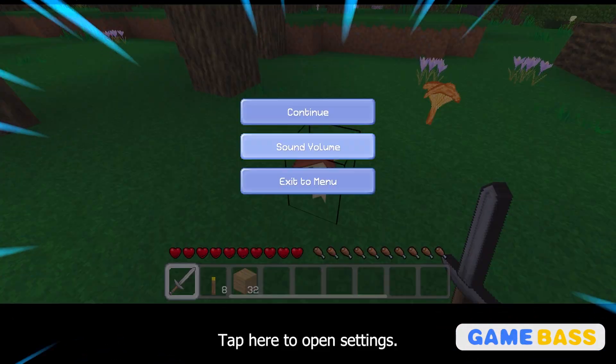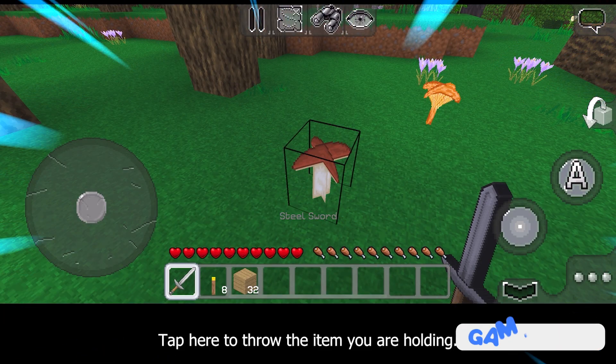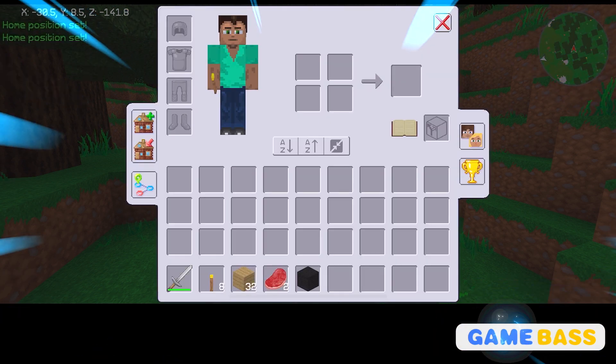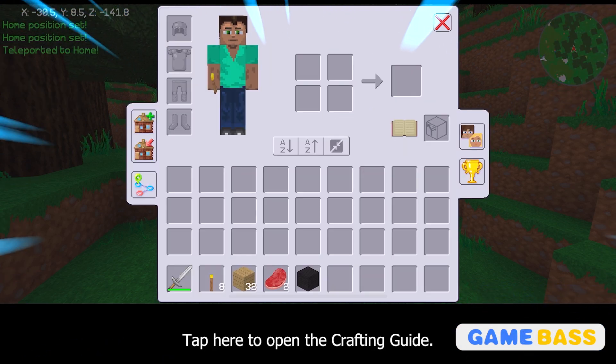Tap here to open settings. Tap here to throw the item you are holding. Tap here to open your inventory. Tap here to set your home point — this is where you respawn when you die. Tap here to teleport instantly to your home point. Tap here to create your waypoint. Tap here to open the crafting guide.